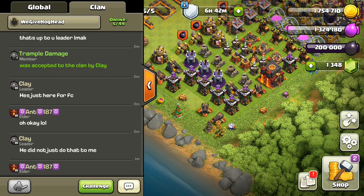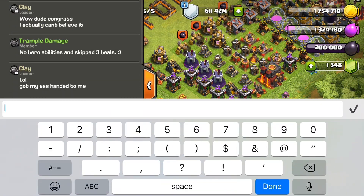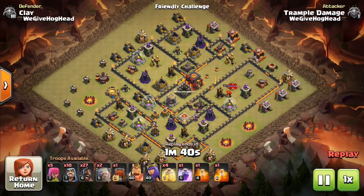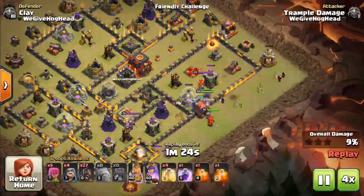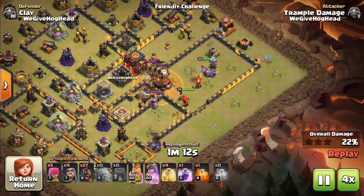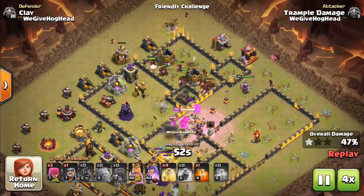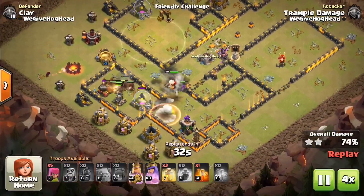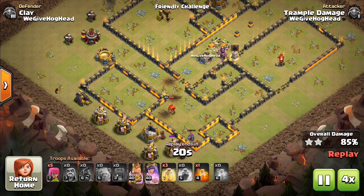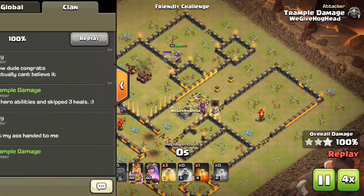This next one is not going to be counted among the top 10 because it was not a max Town Hall 10 — it was a 9.5, so I'm calling it number 1.5. I met Clay in global and he said Town Hall 10s fail against me all the time, I even had a Town Hall 11 mess up against me — give it a shot, but I'd be surprised if you even get two stars. I didn't use either hero ability and I didn't use three of my heal spells, and in chat afterwards he wrote 'oh he did not just do that to me.' I thought it was fun and worthwhile mentioning, so thanks to Clay.